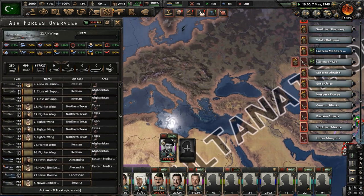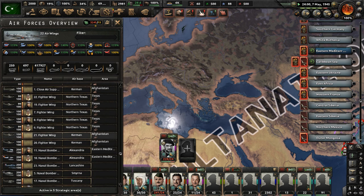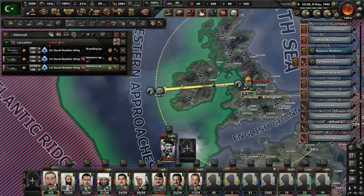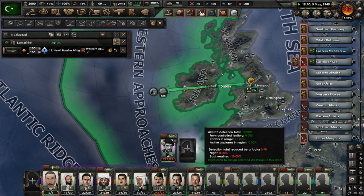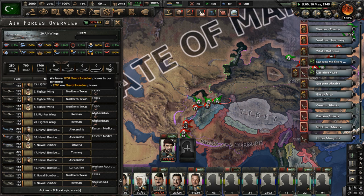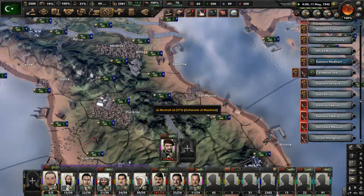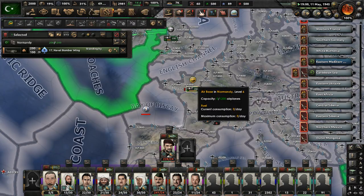We still have one more air wing to fix — some naval bombers in Lancashire, in the western approaches. Get rid of these two squadrons, disband them. Now we have no more issues with our glitched air wings. There are some planes in Tuscany not doing anything — move them out, go to the English Channel. Just move those planes about there. Let's start moving some more aircraft to Afghanistan — we need close air support here, and some with scout planes.